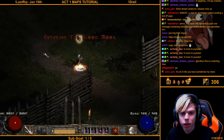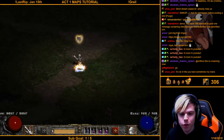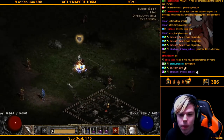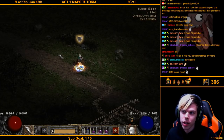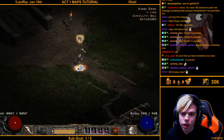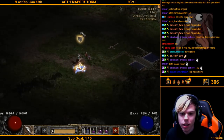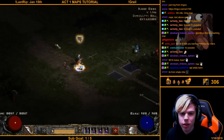Welcome to the Blood Moor section of the Act One map tutorial. I have a modded character that can't die and one-shots everything so I can do this map tutorial. There are paths in the Blood Moor — one leads to the Cold Plains and the other leads to the Den of Evil. Follow the path and usually the Den of Evil will have a little windy curve in the trail before it hits the den.